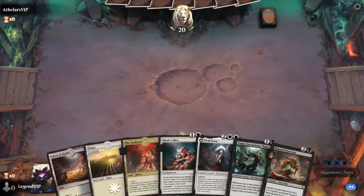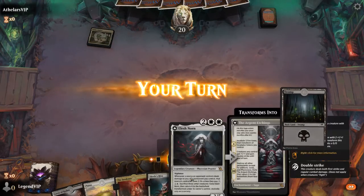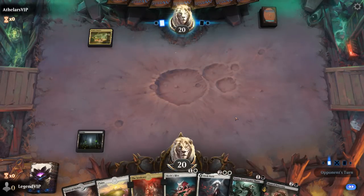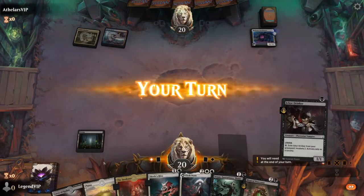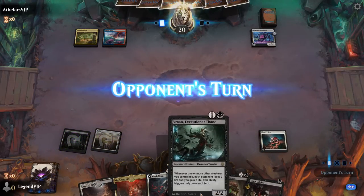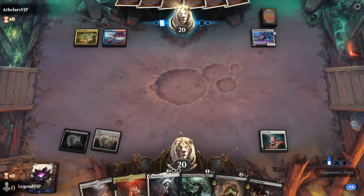We're on the draw with a decent hand. Hive is good fuel for the Processor, can enable Vran, and then eventually Elish Norn — so we'll probably lead with Hive. Opponent is on a multicolor deck with a turn-2 Bankbuster. Next turn we could double spell Vran and Drinker, although Vran will be better once we have a Processor in play.